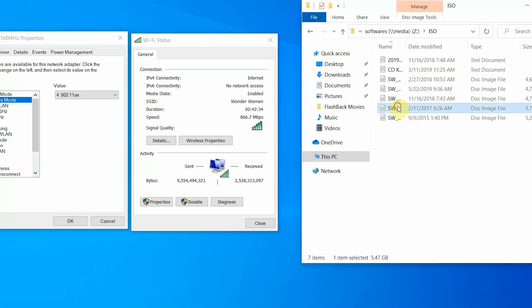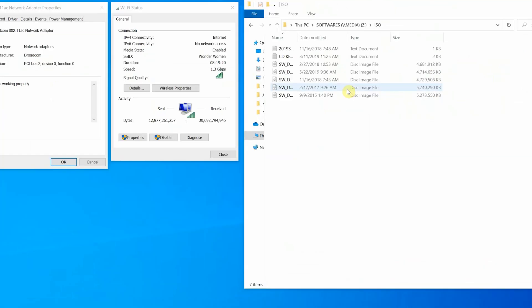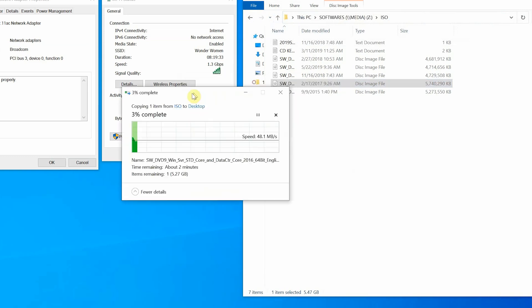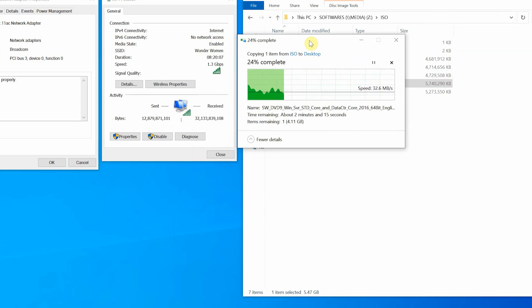Now let's do a Wi-Fi file transfer speed test. Both laptops are placed close to 15 feet from the router. First, using the Wi-Fi 5 laptop connected to the 5 GHz-2 band (Wonder Woman) at 1.3 Gbps, we transfer a 6 GB file over Wi-Fi and get an average of 35 to 40 MB/s — which is disappointing given the 1.3 Gbps connection speed.